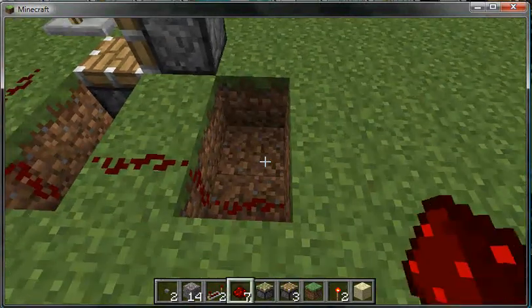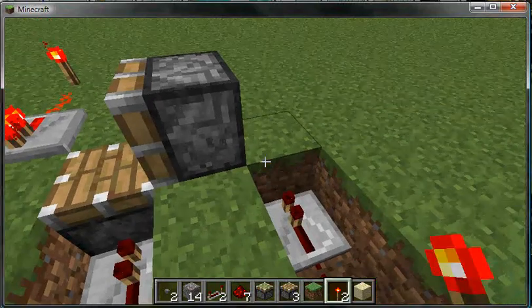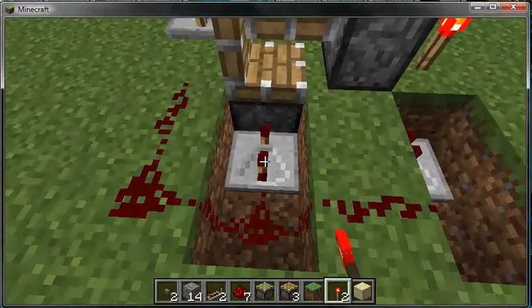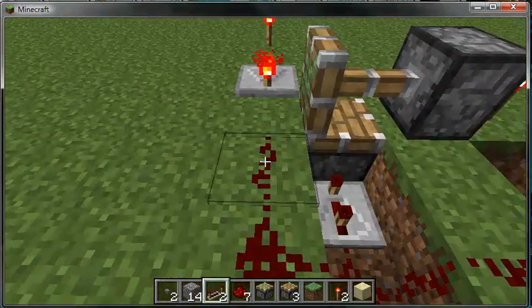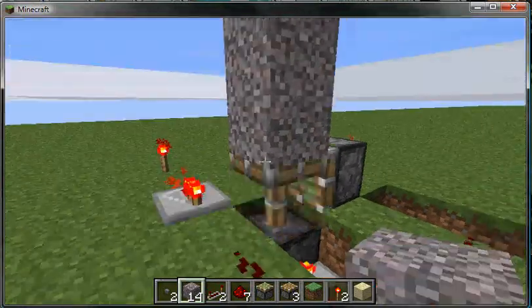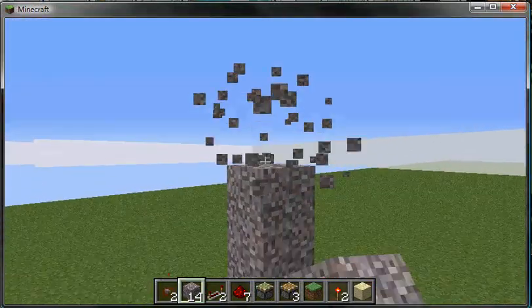And then take your repeaters and put them on both of those like that. And then put your redstone there. This one needs to be clicked twice so it makes it three clicks. Now what happens is it lifts it. It's a piston lifter. It's pretty dang awesome.